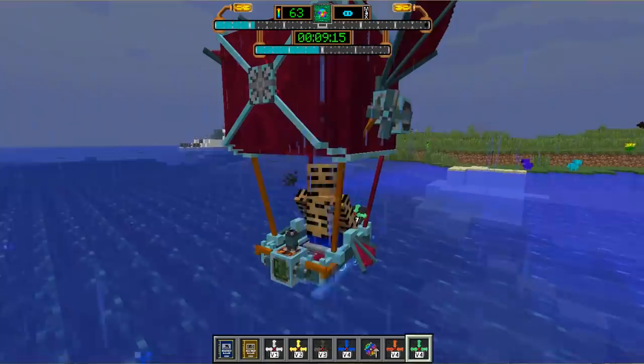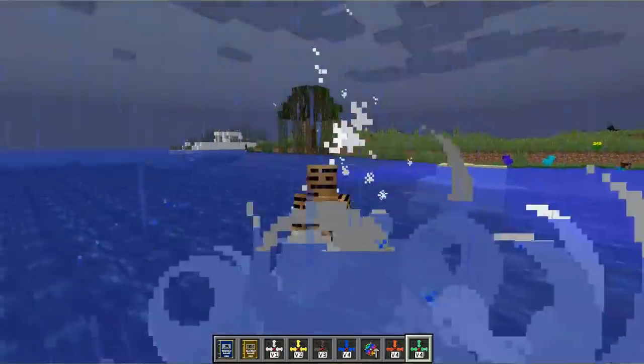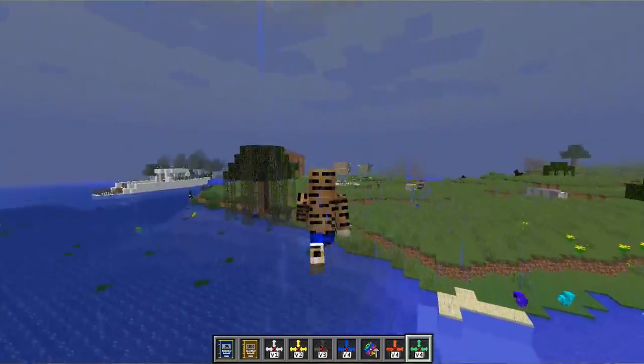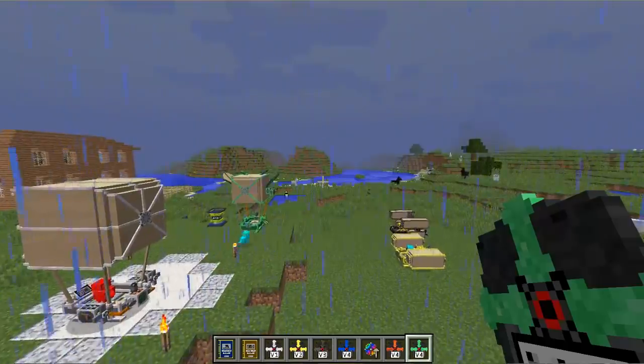If you don't have the water landing module, it's going to flame, it's going to start smoking, and oh — it explodes. So yeah, don't land in the water. You want to stay away from the water unless you have the water landing module.